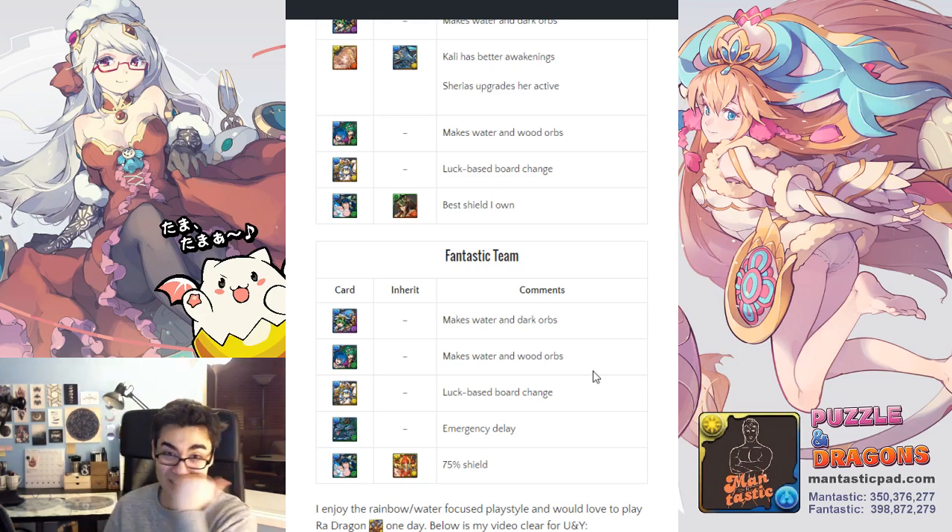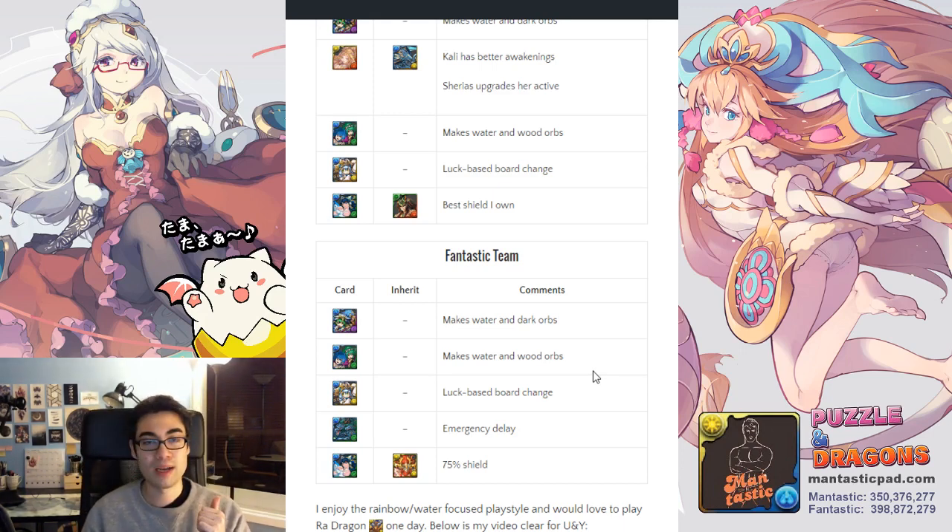I like this playstyle — it's fun playing a rainbow-esque water mono-colored team. I would love to play Raw Dragon one day in the future, but neither account owns a Dark Kali and I don't really see that changing based on my rolling luck. If I could, I definitely would, because it's fun to play a rainbow team — it's different and exciting.